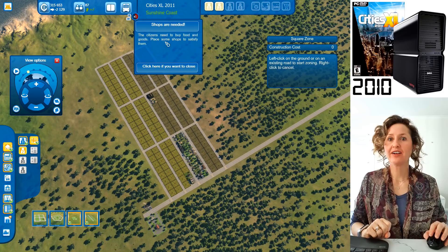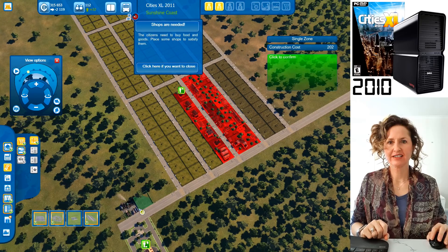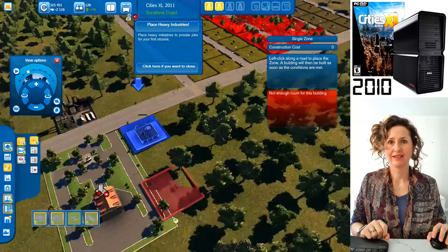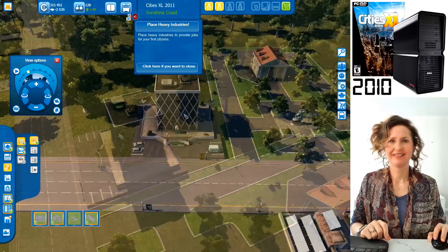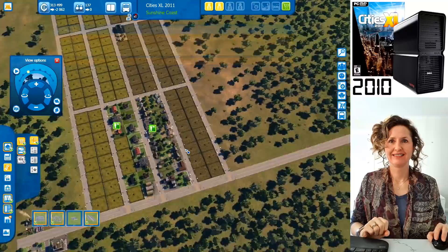Your citizens need to buy food and goods — place some shops to satisfy them. You can see shopping is available. Place only one or two shops to avoid oversupply. Put one next to the town square. You've now built a shop — let's have a little look at what it looks like.